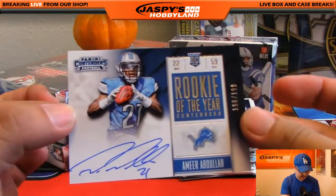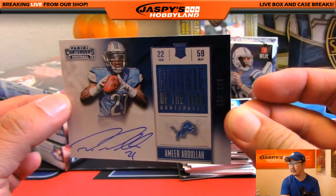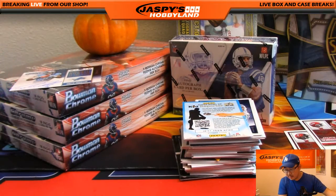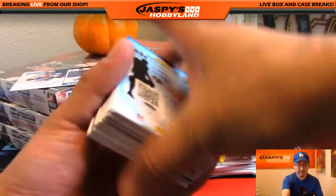Rookie of the Year contenders, Amir Abdullah, 190 out of 199 — nice one. That will go out to the Detroit Lions. Jake with that one — nice one Jake. It's a good looking on-card auto, Amir Abdullah.